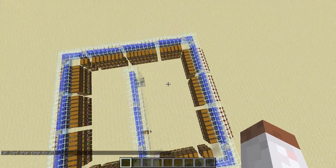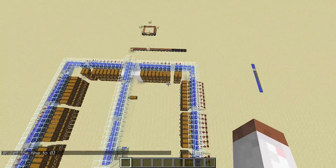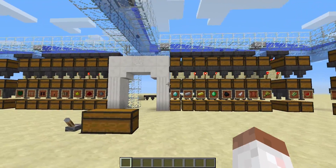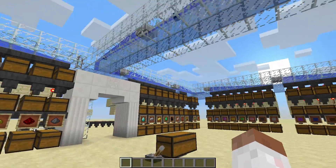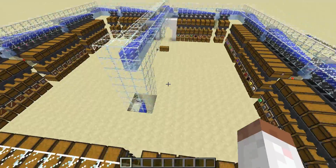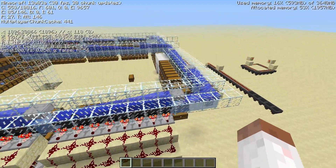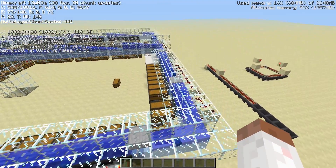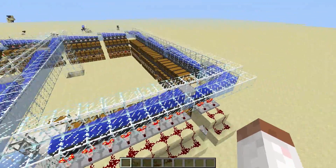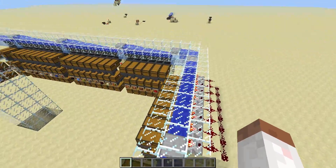Howdy everybody, Drankisdank here with another technical Minecraft video. I've been working hard on something pretty special. What you're looking at is a fully automated sorting system — not just any fully automated sorting system. It is expandable, tileable sorting cells in snapshot 13w03a, and as far as the testing I've given this machine, as far as I can tell, this thing is 100% reliable.